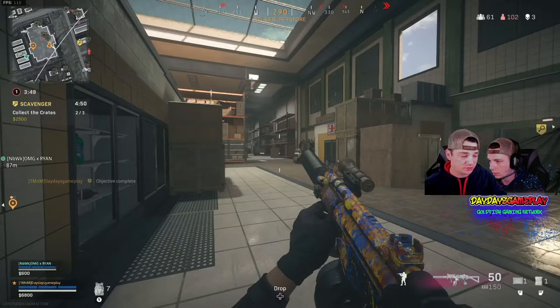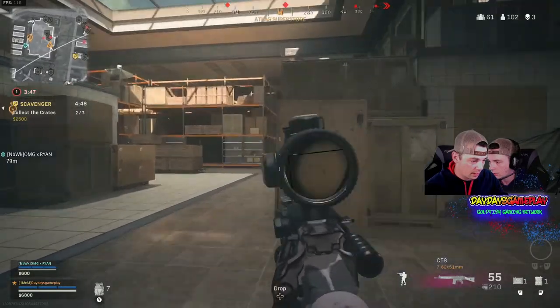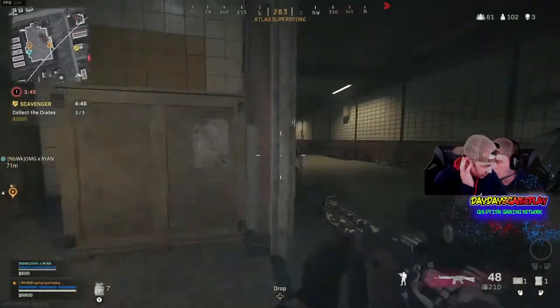So right now I'm in Superstore. I know there's two people over here, directly in front of me — that's why you see me peeking to my left. I want to try and cut them off because I figured they're leaving Superstore. I see the first guy at the corner of my eye, he starts getting shot. So I peek back around — he thinks I'm already running into that little hallway area at the back of Superstore. I get a couple shots on him and obviously he's going there.